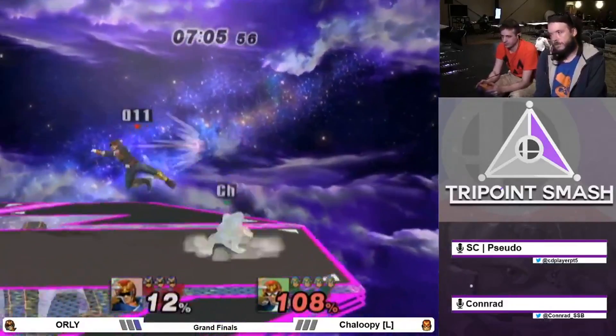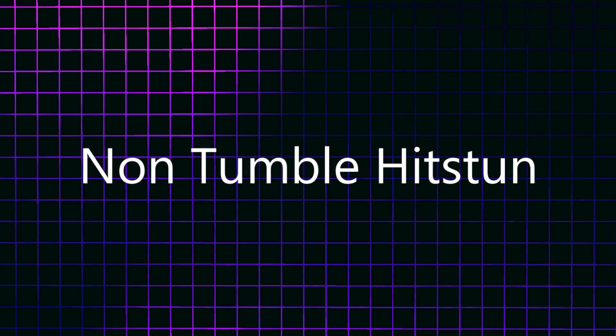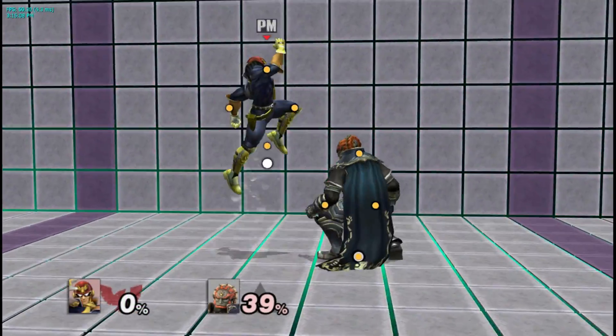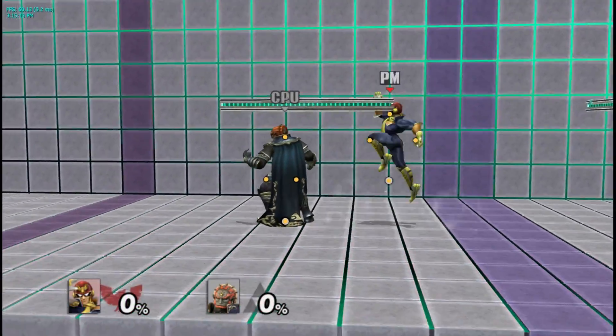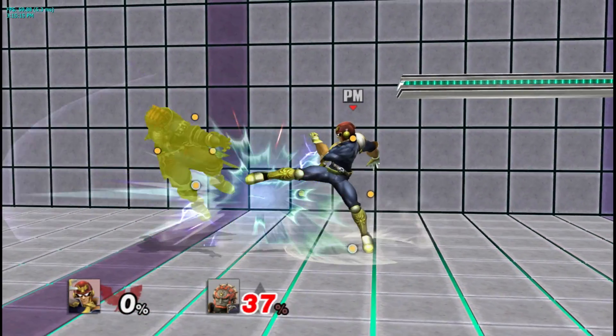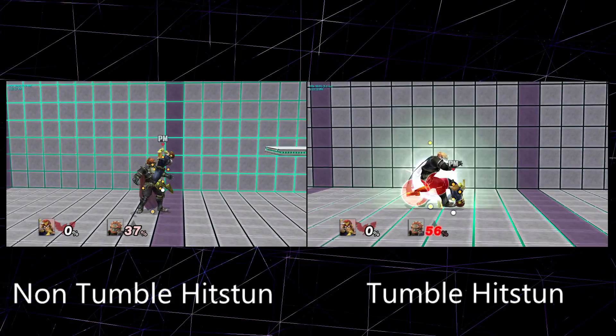Before I can fully explain this mechanic, you'll have to know what non-tumble hitstun is. When a move gives low amounts of knockback, you enter non-tumble hitstun. It has a unique animation, and it's indicated by a yellow overlay if you go into debug mode. When a character is in this type of hitstun,